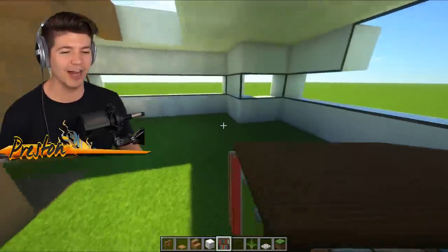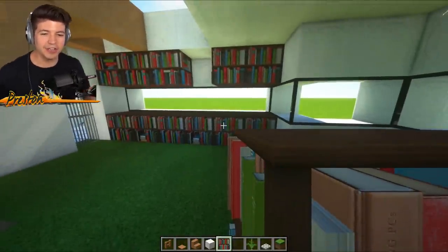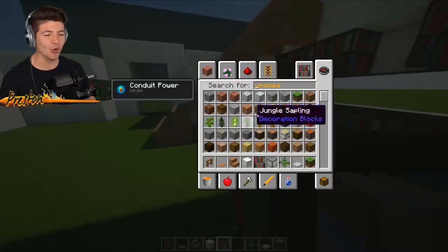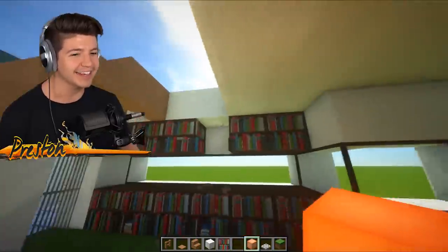I forgot to show you guys these bookshelves. Look at this - custom bookshelves which look absolutely amazing. I wish the color was a little bit lighter so it could match our custom oak planks over here. But the bookshelves look choice. And I haven't even showed you guys what the glowstone looks like - it kind of shines a little bit of warm light, but I like it a lot.